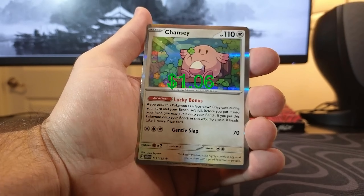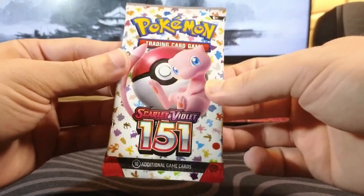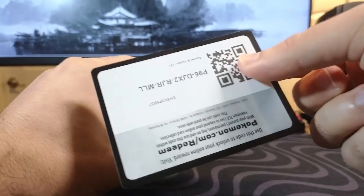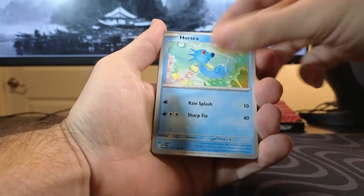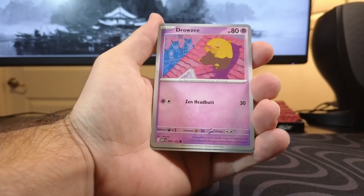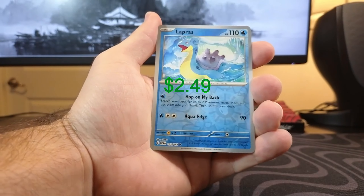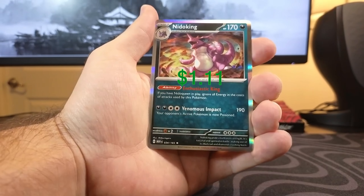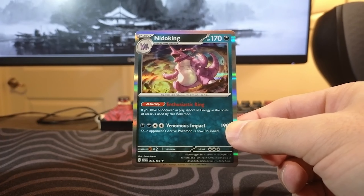Machoke again. And hey, look at that — a little Chansey. So far, nothing but holographics. Let's see if this last pack can turn our luck around. Another ground energy. Oh my gosh. Abra, Diglett, Drowzee, Snorlax, Sandslash. We have Nidoran. Reverse Hollow Lapras — that's a new one for me. Reverse Hollow Big Air Balloon. And Nidoking.